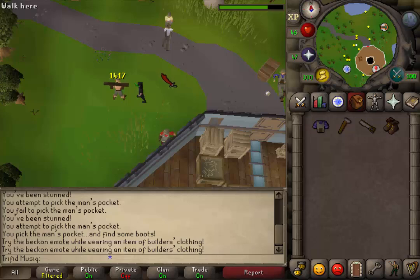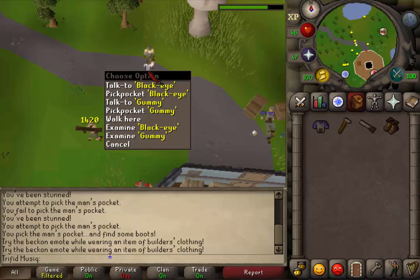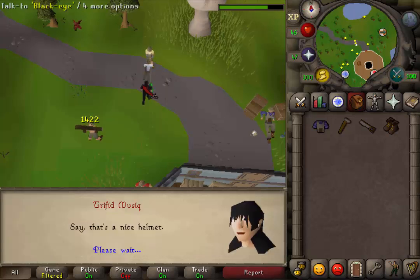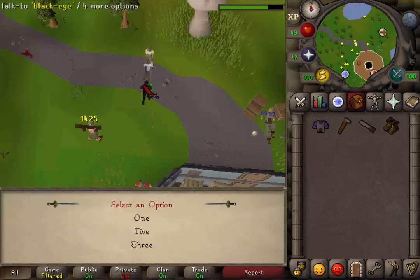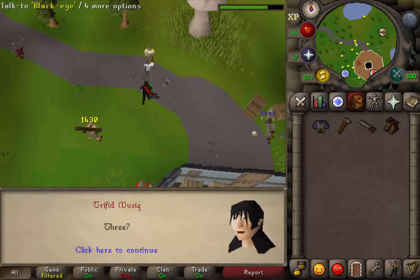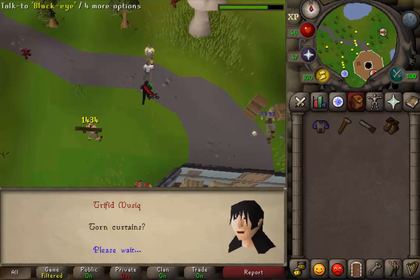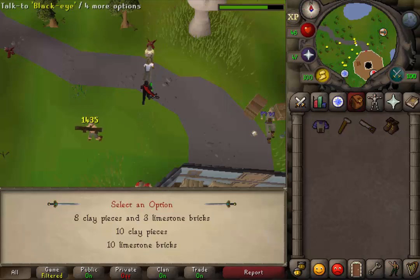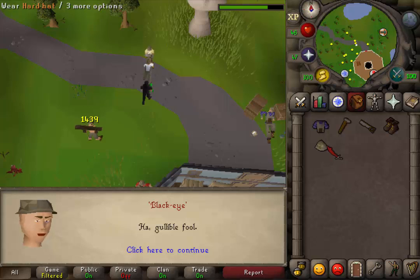Next let's go a square northeast and you should find 2 NPCs: Gummy and BlackEye. Talk to BlackEye. You will need to answer 3 questions. The first answer is option 3. The second option is the first one: thorn curtains. And then select the second option: 10 pieces of clay. You will now get his helmet.